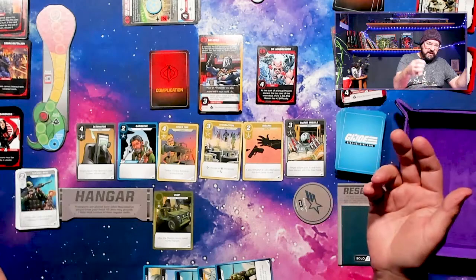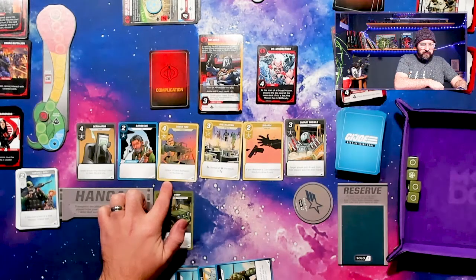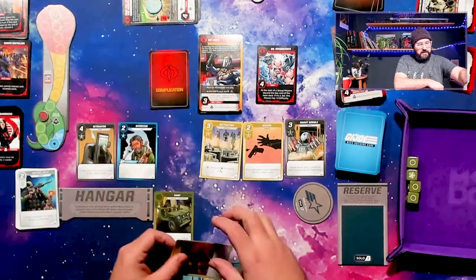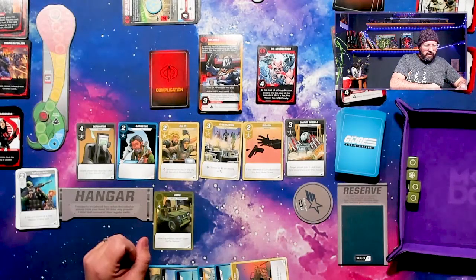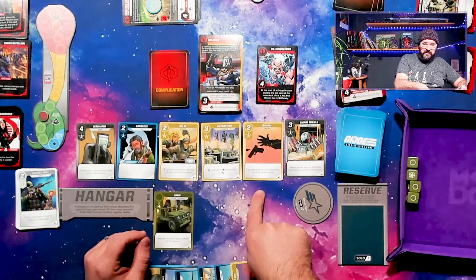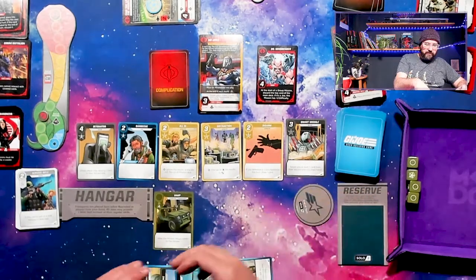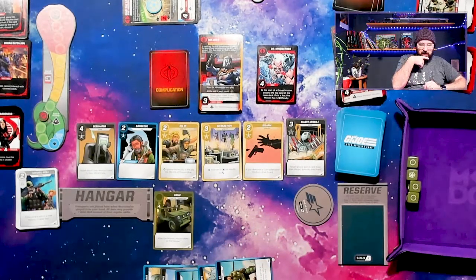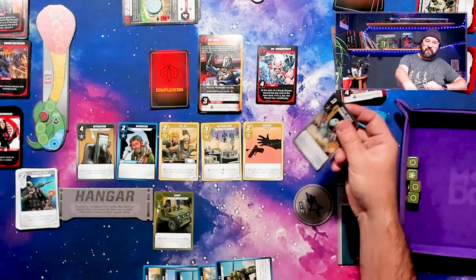We have eight recruit. This card lets me defeat Cobra Battalions, which is very nice once we start getting into the yellow, so I'm going to take that — it lets me just defeat them without going on a mission. Change ones to twos; if you defeat a Cobra Battalion this turn, draw a card; put one card from your discard into your hand. I don't want to waste that much recruit power, but this could be very important, so I'm going to take it.